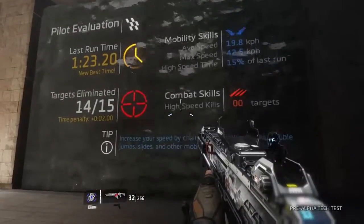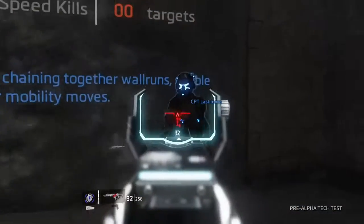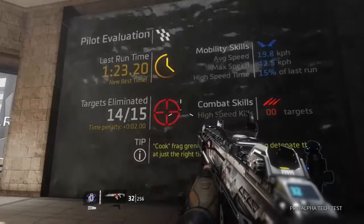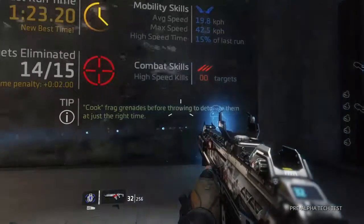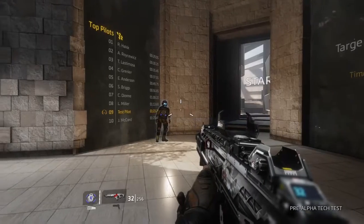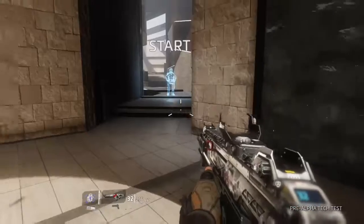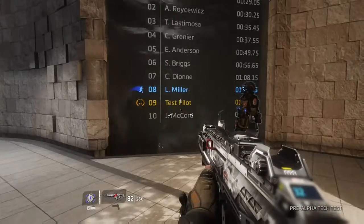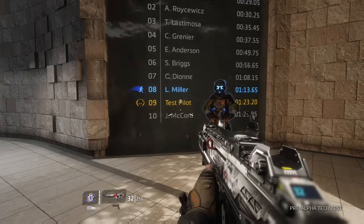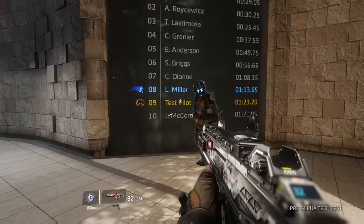You set a new best time. Everyone has different strengths and weaknesses, so be sure to run this a few times with different weapons. Look at the results board for more tips on how to improve. Now that you're warmed up, you can race against other pilot ghosts — word of warning though, the pilots in those ghosts are the best in the SRS. Go ahead and run the gauntlet as much as you want; when you're done, I've got something special to show you.